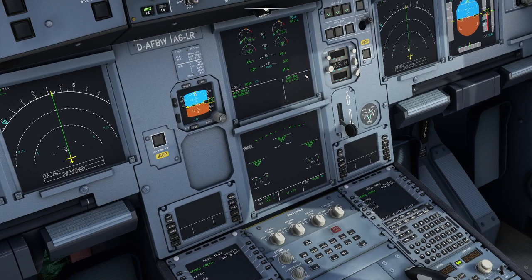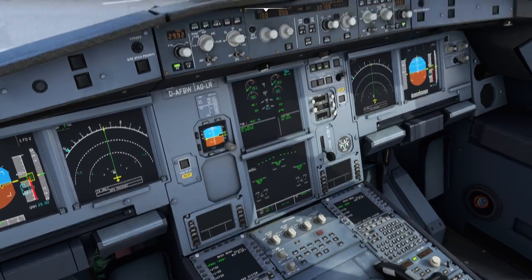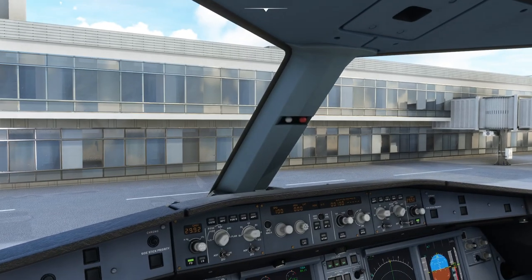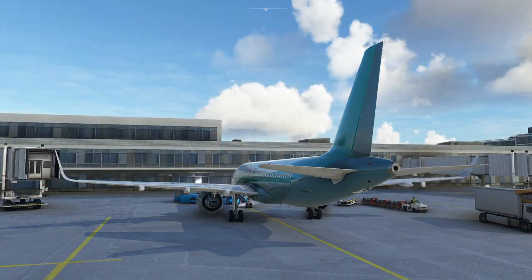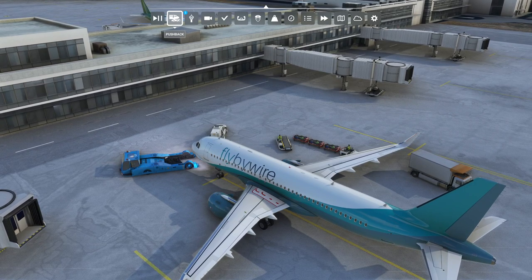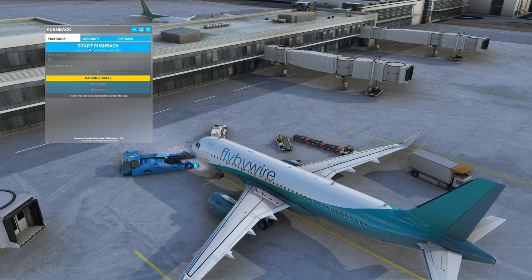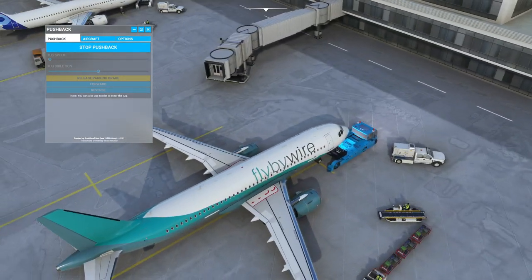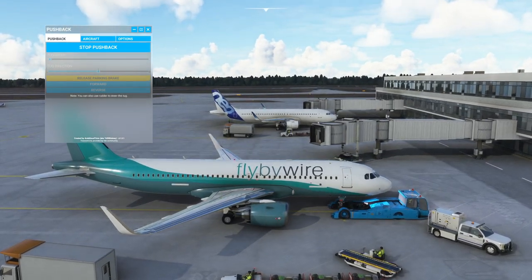The ECAM is now just telling us we've got the seatbelts on, the no-smoking sign on, the parking brake on, and the APU is available. For pushback I'm using a free add-on from FlightSim.to called Pushback. It lets you actually steer the pushback — you can see we want to reverse and put the tail around to the left. We'll just wait for the tug to line up.